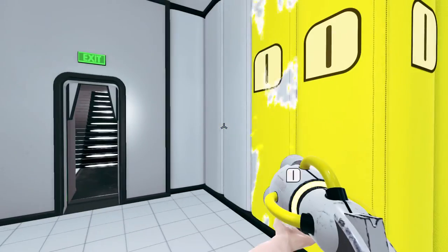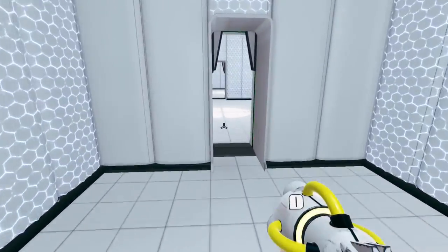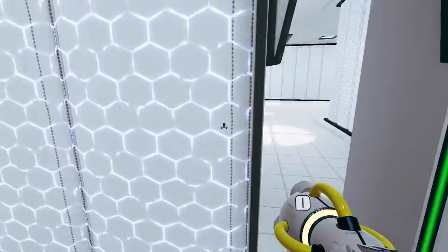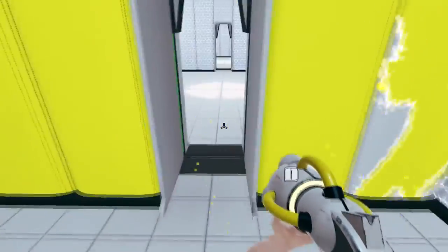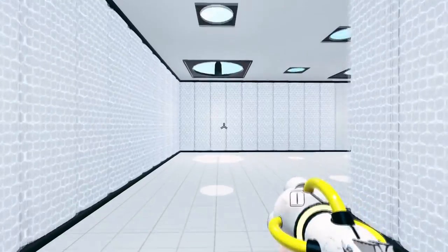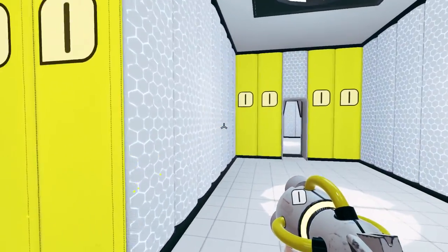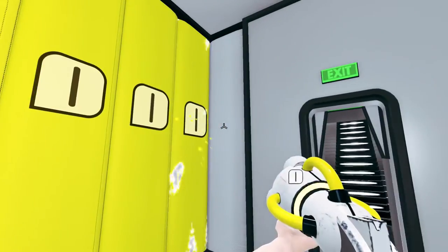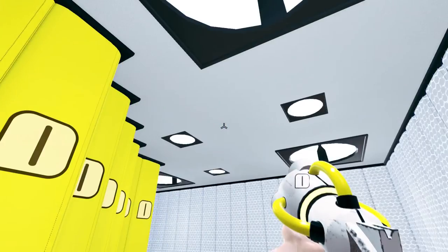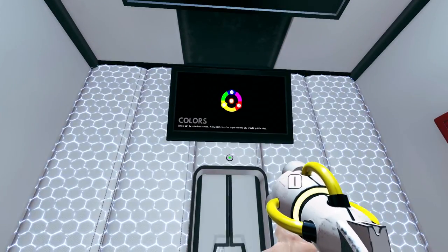We can paint all these walls if we want to — doesn't seem to be any reason to, but we can do it. I guess he goes to whatever colors are closest, so I can't get him to come with me. Why else would we be able to paint this wall? Let's see if I get an achievement for painting these. Nope, nothing. Just wasted a bunch of paint, really. Colors can be mixed on canvas — if you paid attention in preschool, you should get the idea.